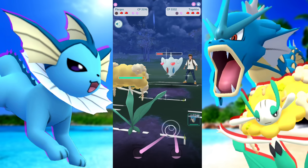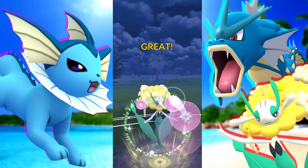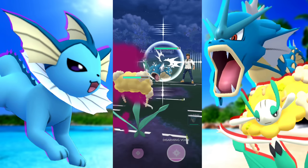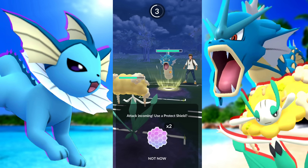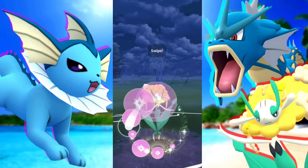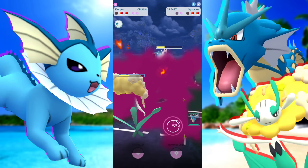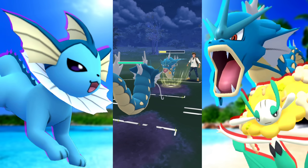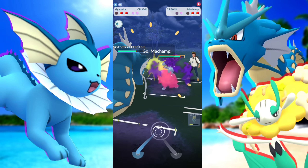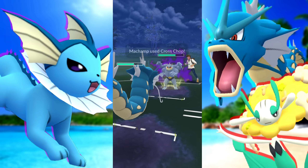Now we're going to be at a shield disadvantage. Bringing in Florges to get the Moonblast. We don't need to get all the way to Drain Kiss — taking them out. They have a Gyarados with Dragon Breath, so I'm figuring maybe a Dragon or a Fighter in the back. I want to preserve Florges, so I go for the Moonblast then build up extra energy and swap into our Gyarados to catch an Aqua Tail. They do have a Shadow Machamp in the back. Rock Slide is going to do quite a bit. Since we have two shields I figure they're going to try to bait our shields, so we let the first Cross Chop go.